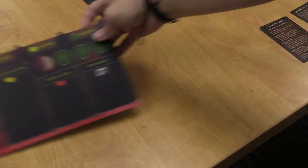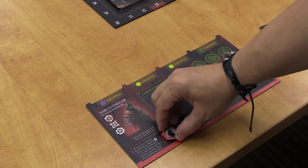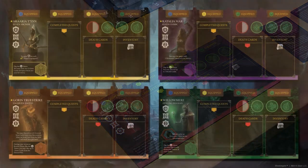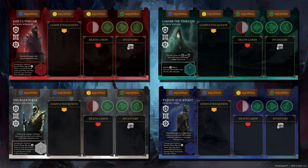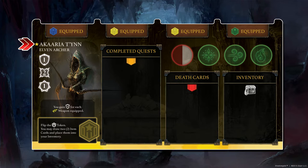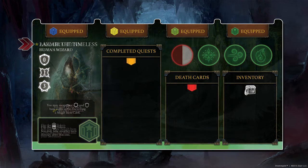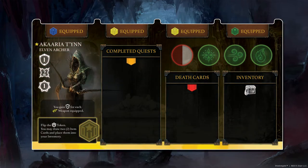Each player chooses a character to play, and takes the player mat and character token for that character, and puts it in front of them. There are four player mats, but each side has another character, totaling eight different characters to play. The characters with the yellow star next to their name usually have a more balanced base trait set, while the ones without generally have a more proficient trait. We usually ask new players to choose one with the yellow star, just to start out.